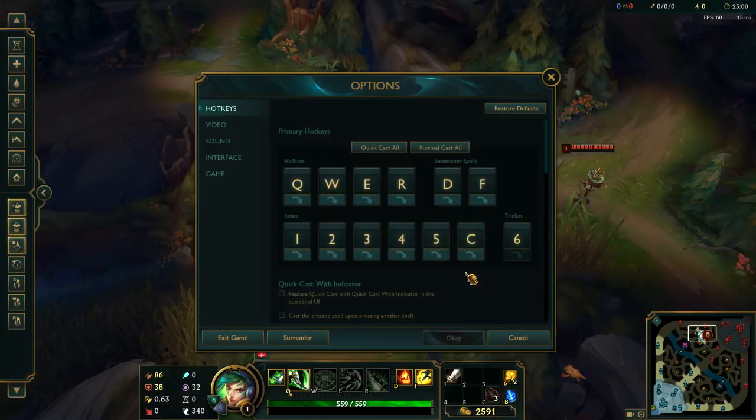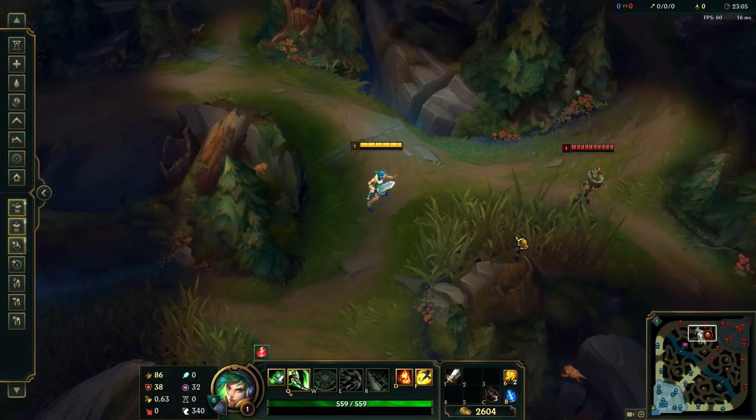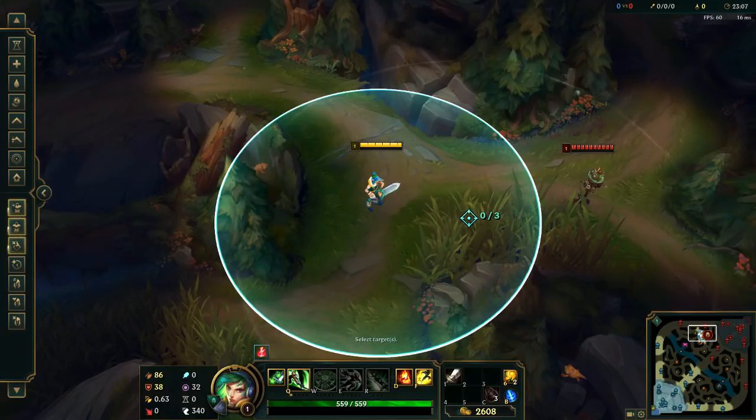For my Trinket, I have it on 6 without Quick Cast. The reason is I always somehow misclick my ward outside of the bush. Basically, if you want to make sure your ward gets inside the bush, the cursor will turn green when it's inside and blue if it's not. If you're someone like me who always messes that up, I would recommend turning off Quick Cast for your wards.